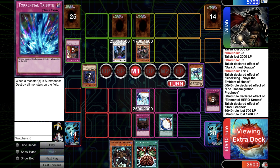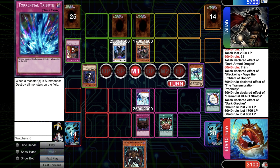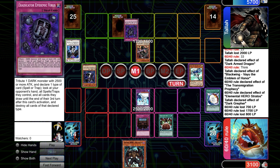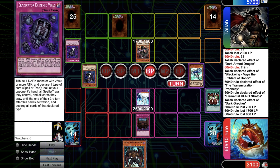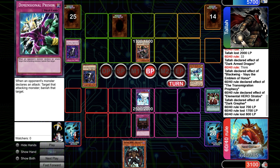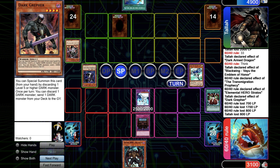He goes for Miracle Fusion, makes it with Absolute Zero. Go for Brain Control. You can pay the cost — he chooses to go for Eradicator. Just got the Diagrafer and it's looking pretty good. Top-deck the Army, use it, get Armageddon Knight, use it, send the third value and make another Synchro 8.